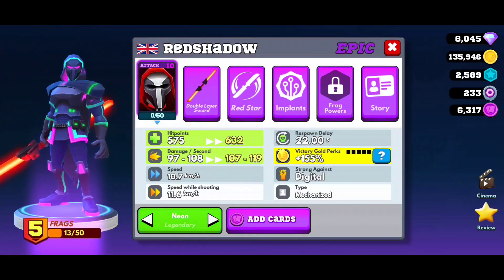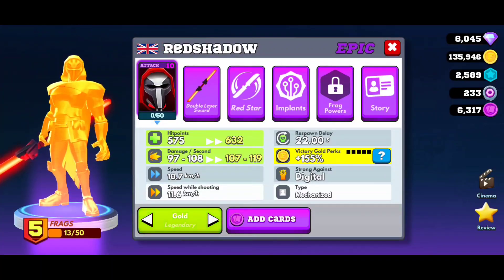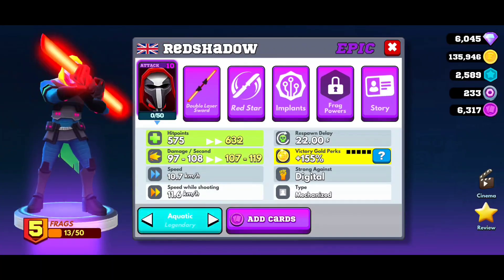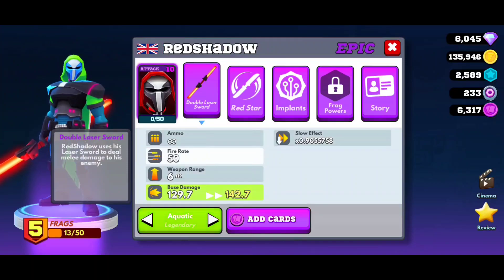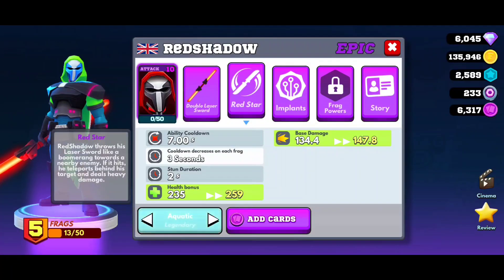Let's talk about its hit points, damage, speed, and speed while shooting. Its special ability is its red star — a boomerang effect. It's going to turn the enemy, it teleports, and it gives damage.